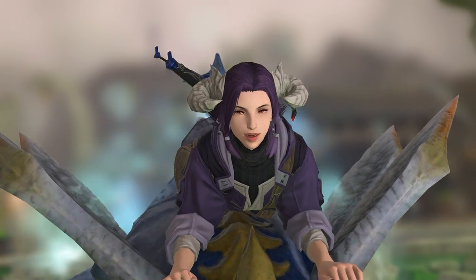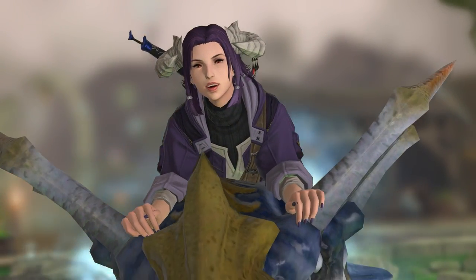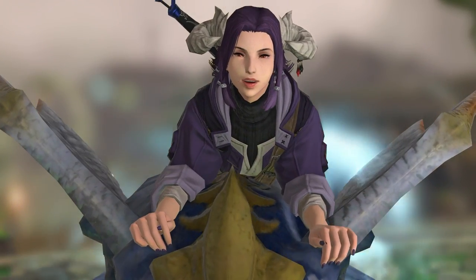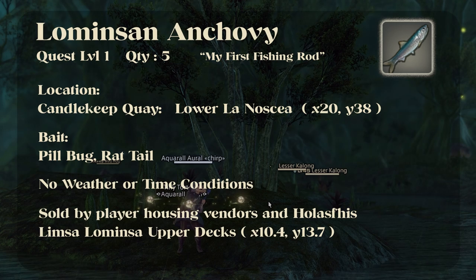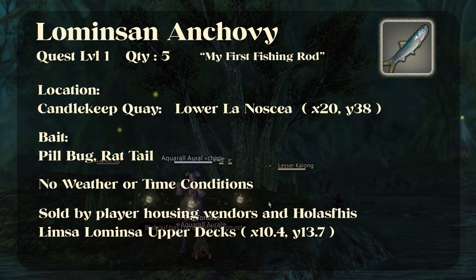I'm going to tell you up front, it's not that effective. But if you're looking for some new ideas, welcome to Making Gill for Dumb Bitches, Episode 3. You start with the Laminsan Anchovy — it's probably the easiest one to catch and also probably the one that's going to do the most turnover.